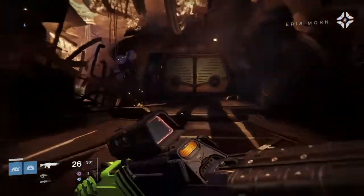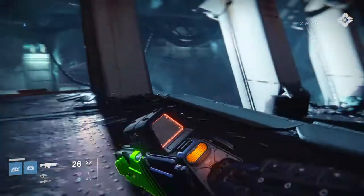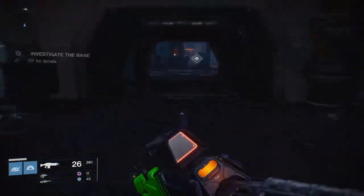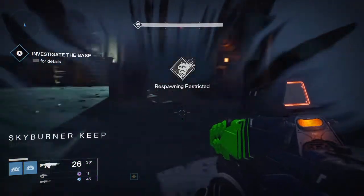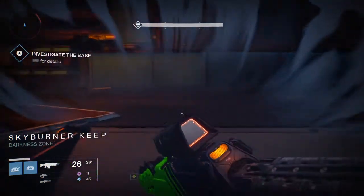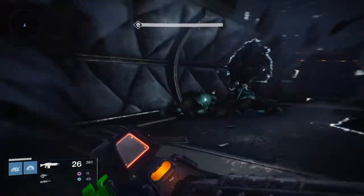It'd be nice to be dealing with those. I've got the Telesto which is pretty amazing. Guardian, I've asked Eris Morn to monitor the channel, but I would like an exotic primary that I use often. For this mission, you don't have to fight anybody really until you get to the last part — we're just gonna run through here.